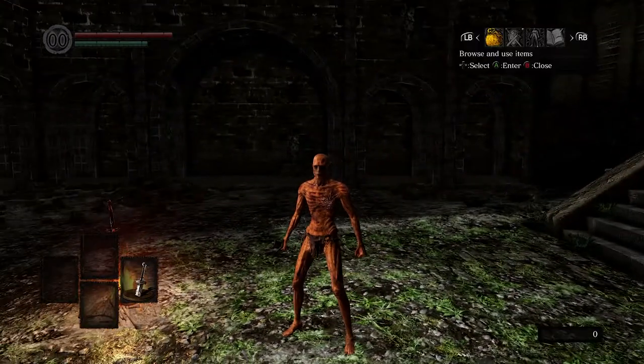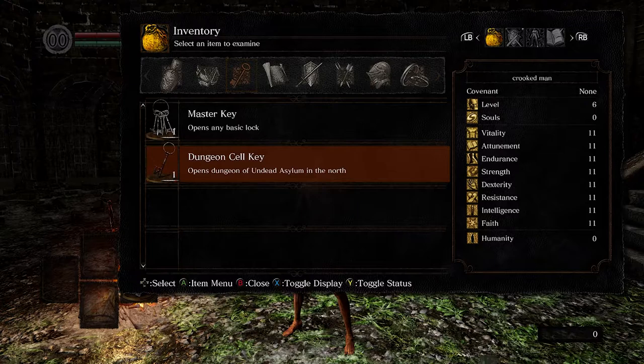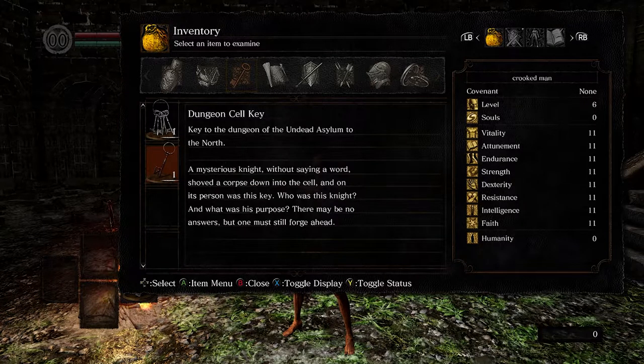You can sort of see that in this item description — the Dungeon Cell Key: 'Key to the dungeon of the undead asylum to the north. A mysterious knight, without saying a word, shoved a corpse down into the cell. And on its person was this key. Who was this knight? And what was his purpose? There may be no answers, but one must still forge ahead.'